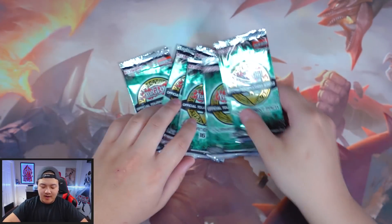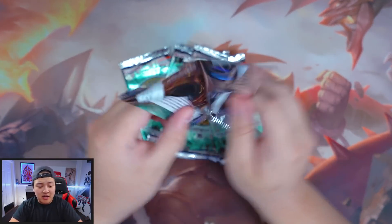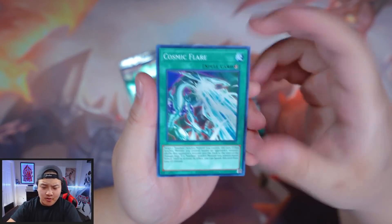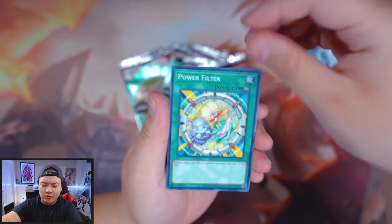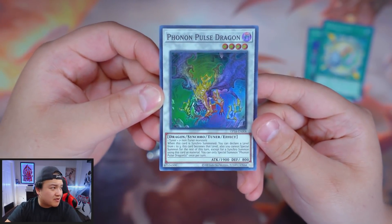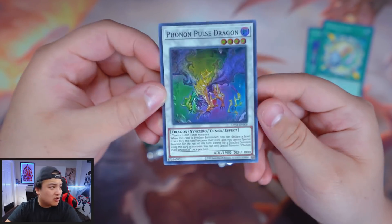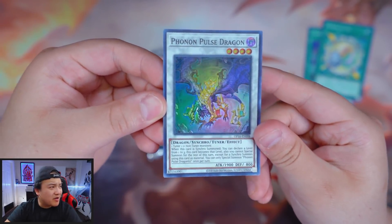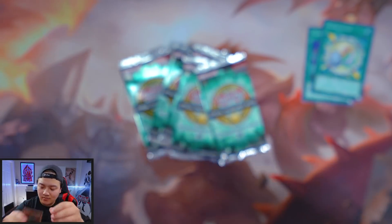I'm happy — I don't really care what else I get now. Next pack: Cosmic Flare, which came in like Dastler or something, right? Then Power Filter. And Photon Pulse Dragon — why is this card in here? I haven't seen this card in so long. It's so random. Do you guys know why this card is in here? Let me know. It smells nice though.